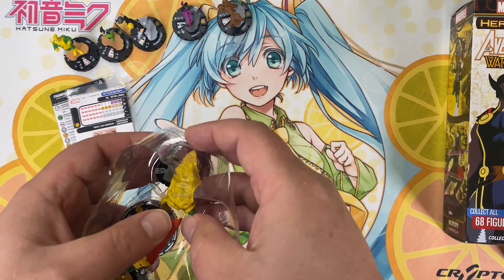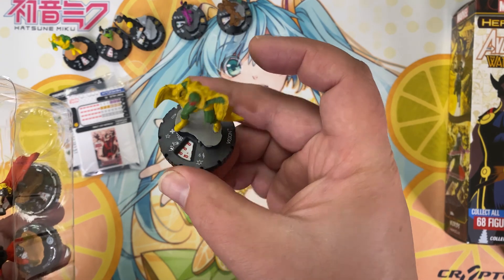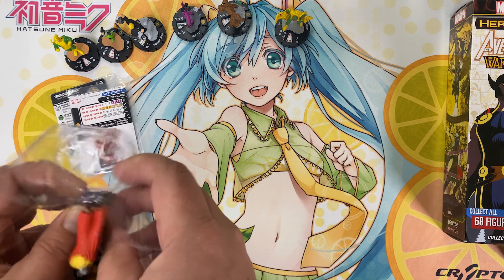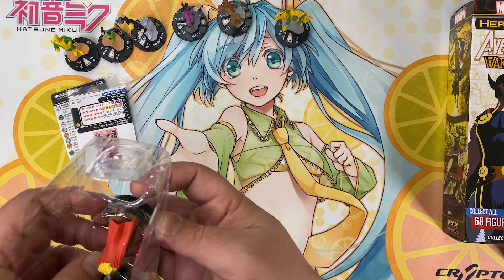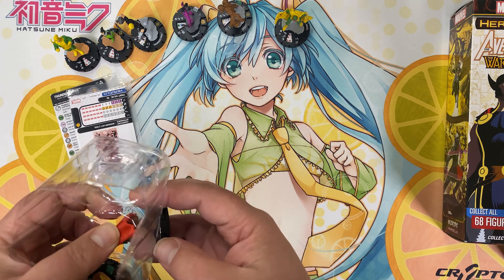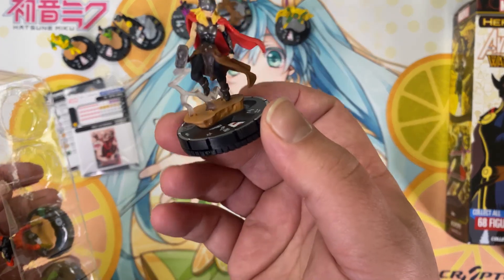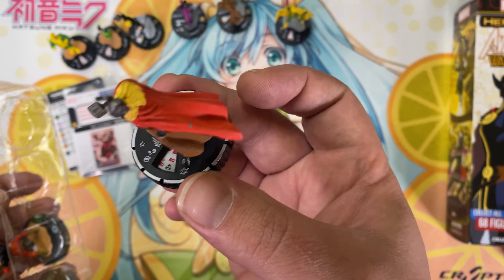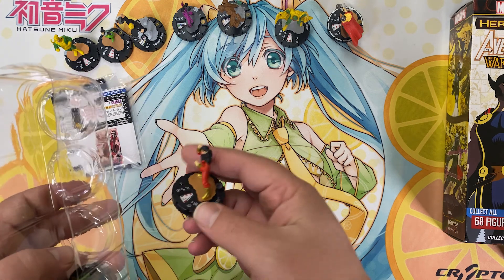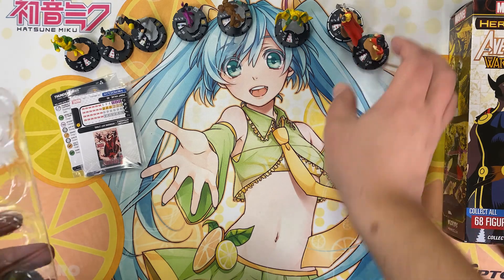This time with Malekith trying to take over realms and do all sorts of shenanigans. Vision. Got one of the — I think — rarer Thors. Not the cool chase one, but still. I do like that they started adding action plastic — makes some of the characters more dynamic. Shang-Chi, also relevant with the recent movie and all.